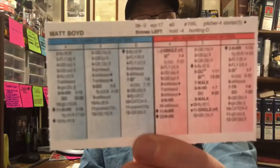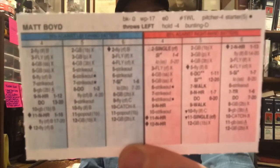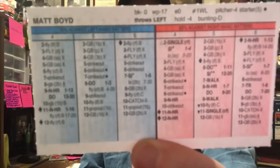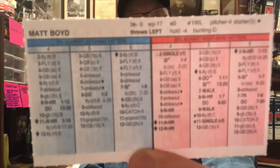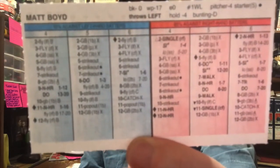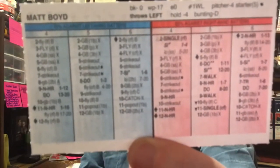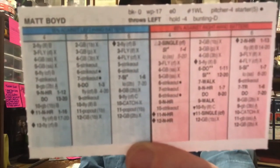Now we're getting into the, you know, the sediment. The next guy is Matt Boyd. And Matt Boyd was 3-7 with a 6.71 ERA in 12 starts. 60 innings pitched, 67 hits allowed, and 15 home runs. He did strike out 60 in those 60 innings, but...